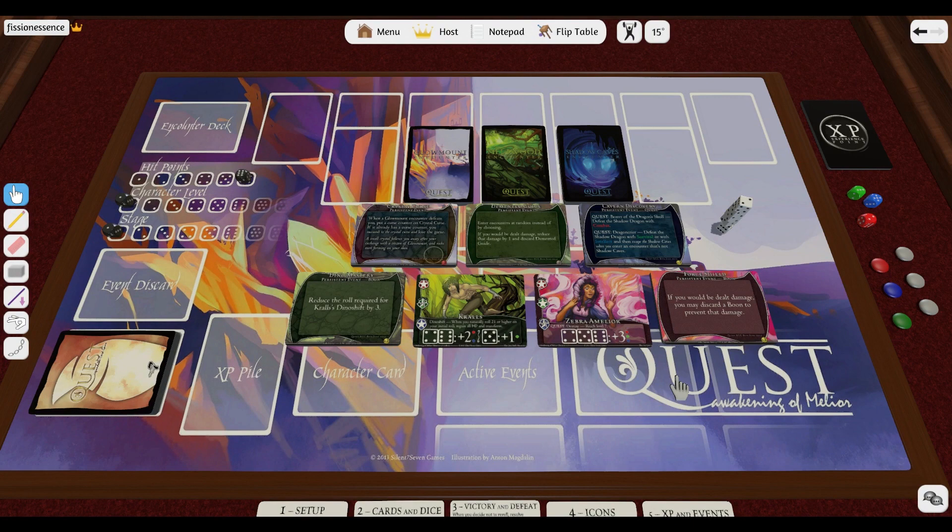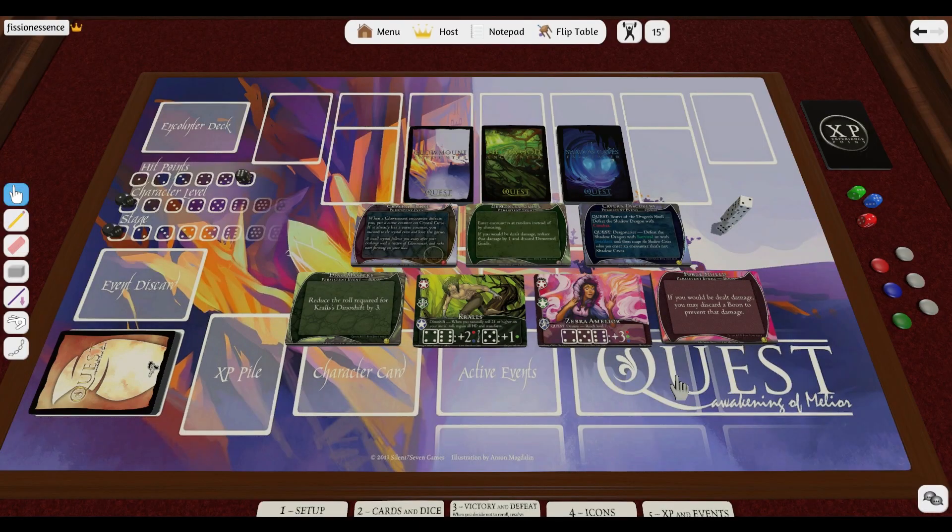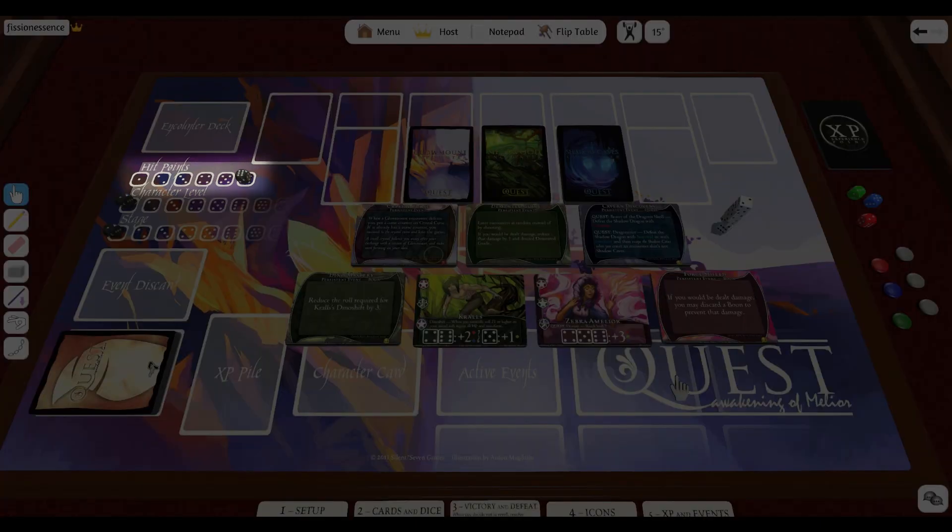This module is made from prototype components — most cards are missing artwork, but that's part of what Kickstarter is for. The graphic design and gameplay are complete, but the level of Kickstarter funding will also determine the exact components. The game will come with character, encounter, and event cards, as well as five six-sided dice. It will also include components for tracking hit points, character level, and stage level. In the Tabletop Simulator setup, those components are three additional six-sided dice on the playmat. Our hit points are set at six, our level at one, and the stage level at one. I also have a few extra dice and some counters for tracking card effects.